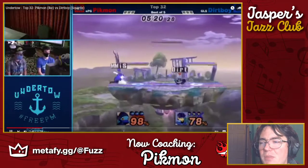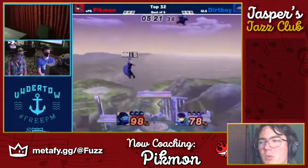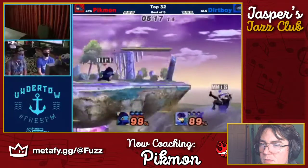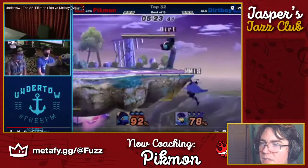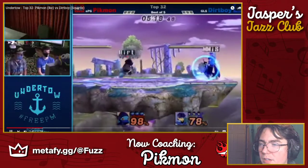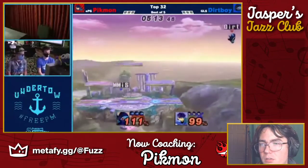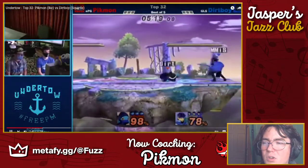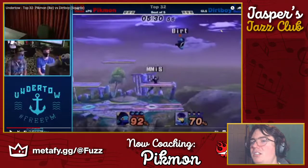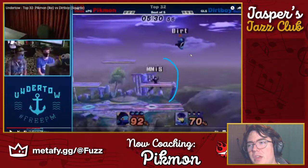If you just follow him down he's going to commit to a side-B or have a hard time landing — maybe reverse bubble to get horizontal and vertical at the same time, but he'll have to get creative. What you end up doing is go to the top platform and commit left, which I don't think you need to do in this matchup. I was just going for a hard read. You probably would have hit him if he drifted left, or at least forced him to down-B — but regardless, that's not a read you need to make to get the kill.